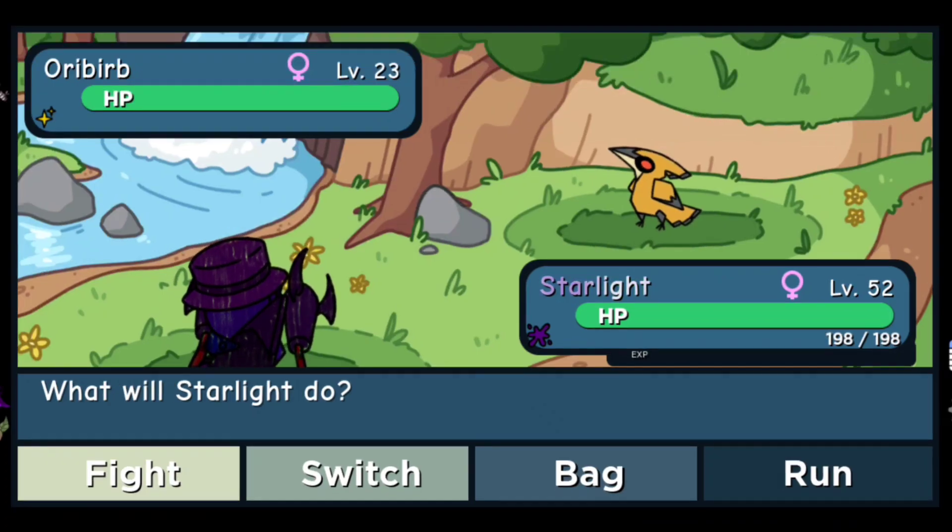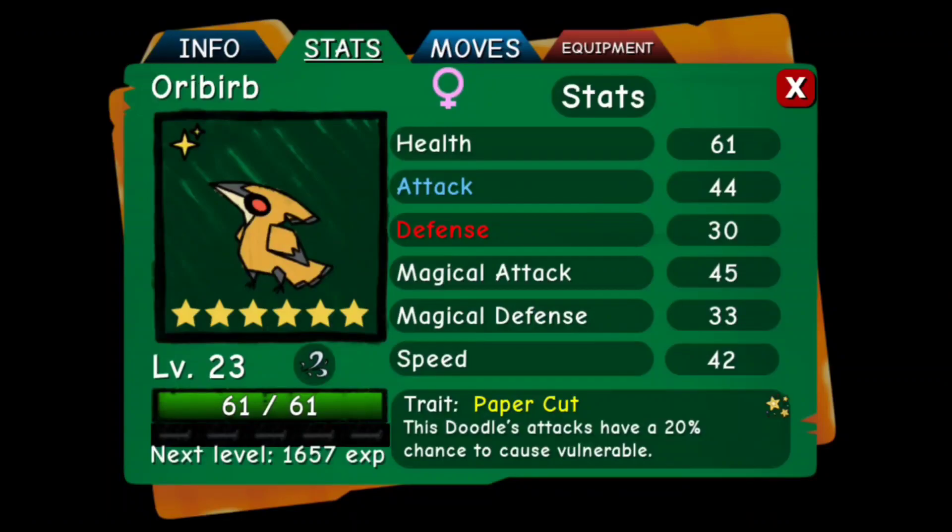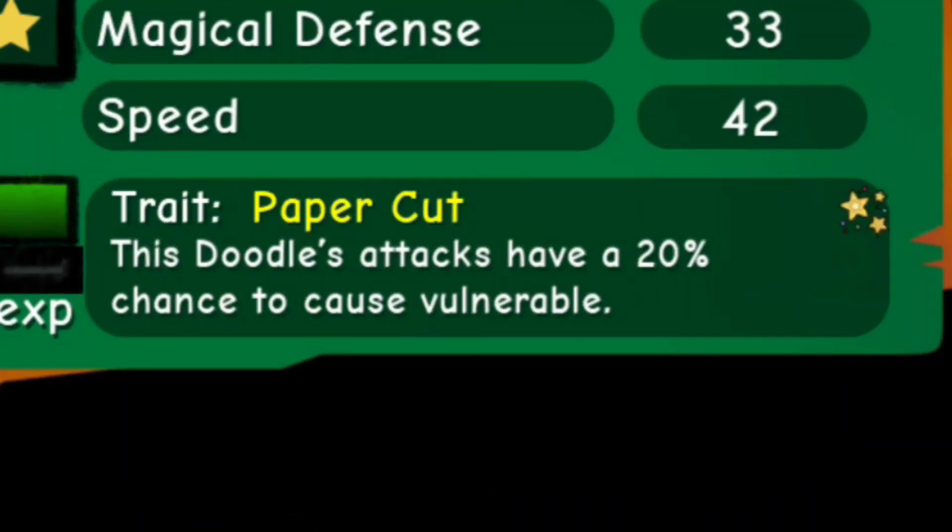Oh my gosh, we just encountered our second misprint of this Oriburb chain. Please be a 6-star misprint hidden trait — come on. And yes, it is a 6-star misprint hidden trait Oriburb, my first one ever! Paper Cut — this Doodle's attacks have a 20% chance to cause vulnerable.